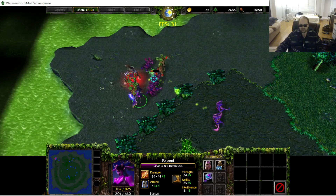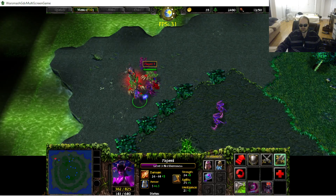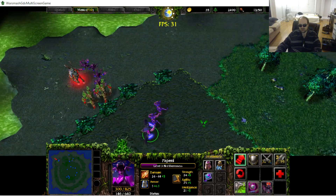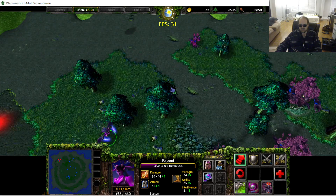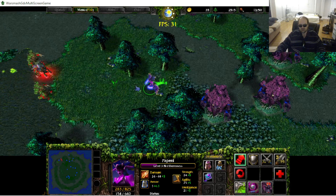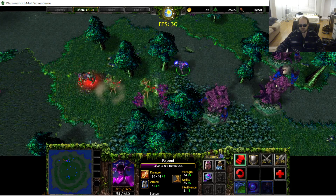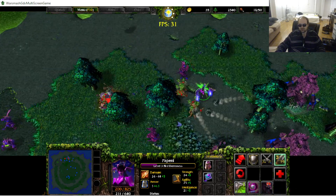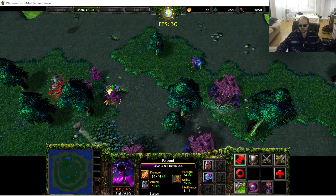Let's keep that one alive with heal. The summons are gone and they're attacking my hero. I'm going to run back to my wonderful turrets. Give them some more force of corruption — oh, I started casting and then interrupted it. I wonder if that still wasted the mana. I started casting the ability and then walked away, clipping the animation — would it still cast? That's interesting, we take this stuff for granted.